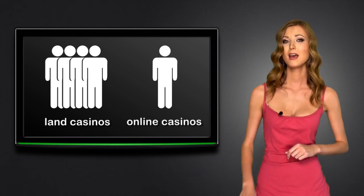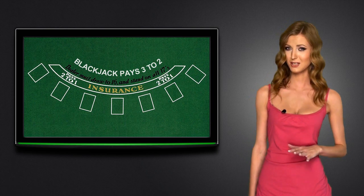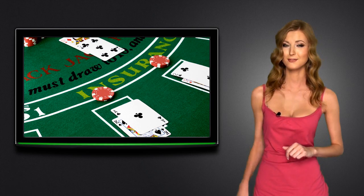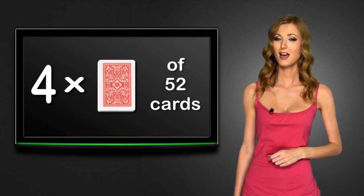The game uses a special table covered with a green felt which contains all the necessary information about the rules of the game. There are also places for player bets, player cards, dealer cards, and even for drinks. Blackjack is usually played with four decks of 52 cards, however some casinos may use from one to eight decks.